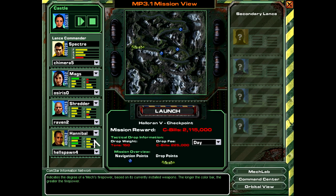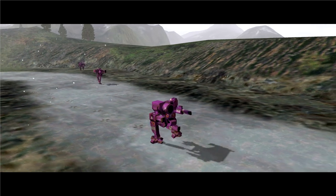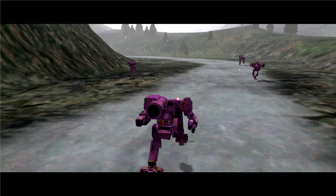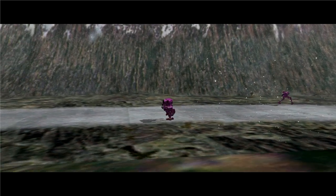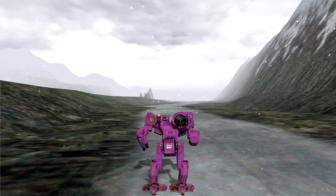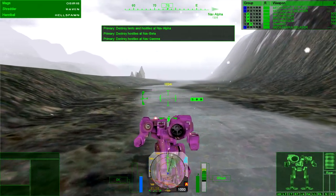We're just gonna keep the same mechs going. Spector Lance, give a ready report and go weapons hot. This is Max, ready op. Ready op. This is Hannibal, ready op. Castle, Spector Lance is ready op. Roger, Commander. You're a little over a kilometer out from the first checkpoint. Their ground radar will pick you up before you spot them. Make your best speed to Alpha. Acknowledged.